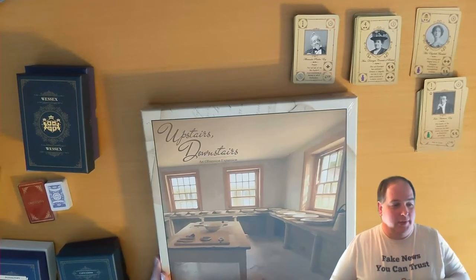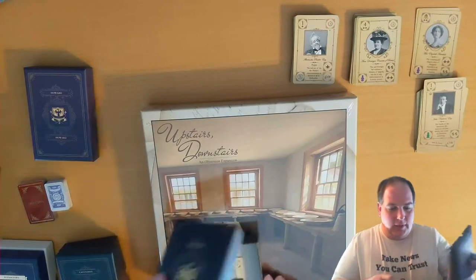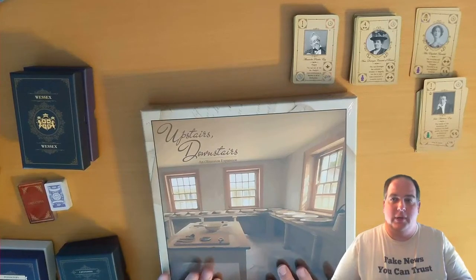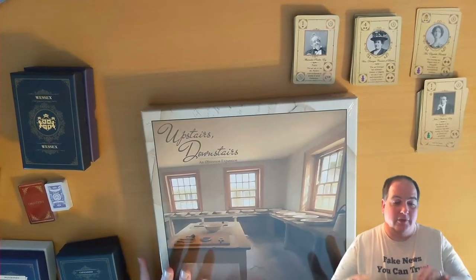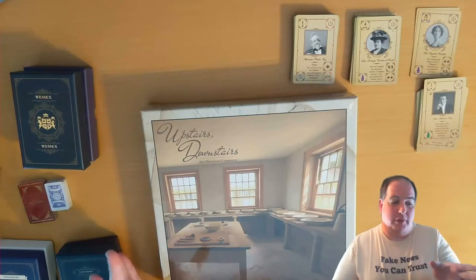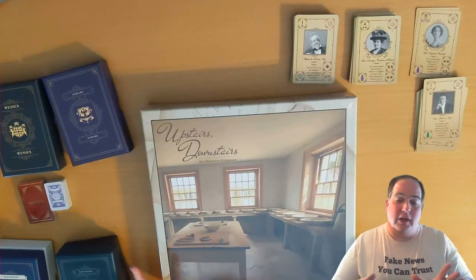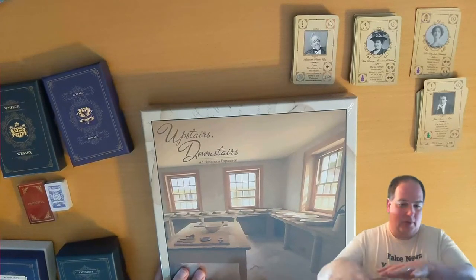I've been unpacking Obsession tonight. I've got my player boxes set up, except Wessex is only partially set up since it doesn't come with everything needed for an actual fifth player in that expansion, and also Howard is empty since Howard is a part of this expansion. I'm going to set this up so that I'm just going to start with the base game, and most of my players are going to be one or two, mixing in all the additional things.